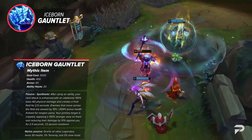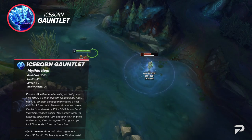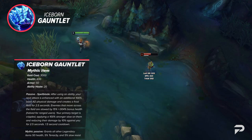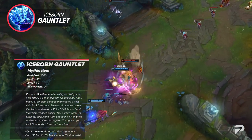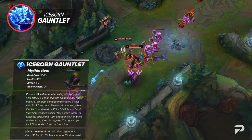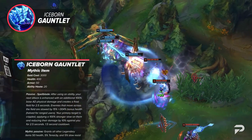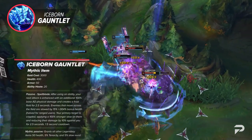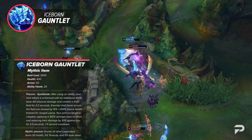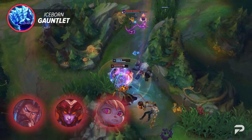Last but certainly not least among mythics, we've got the reworked Iceborne Gauntlet. After using an ability, your next attack will create a slowing field that lasts for 2.5 seconds. The primary target will be inflicted with a 100% stronger slow and their damage against you is reduced by 10% for 2.5 seconds. Its mythic passive grants other legendaries 50 HP, 5% tenacity, and 5% slow resistance. This is great on champions that need to stick to targets, like Udyr, Shyvana, or Poppy.